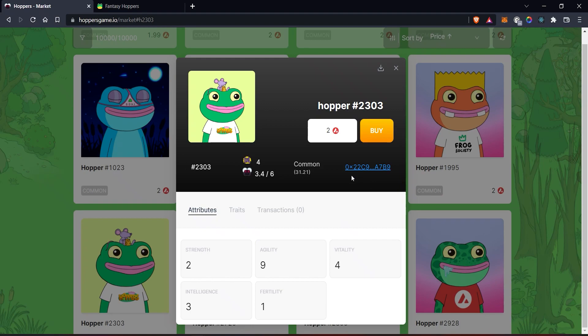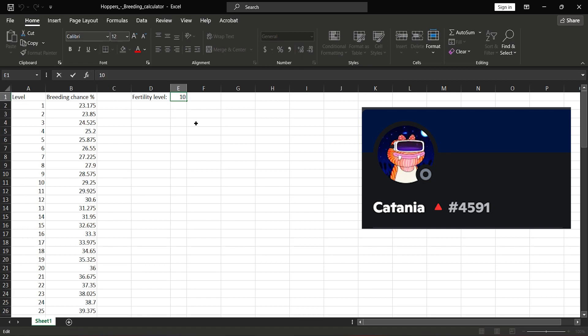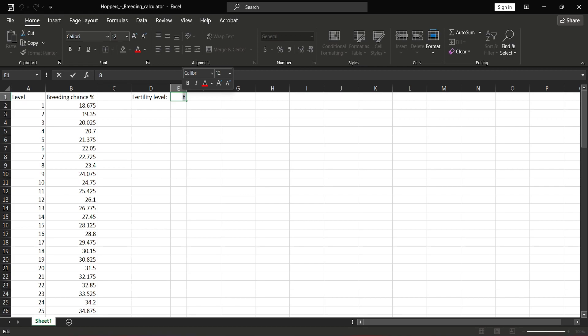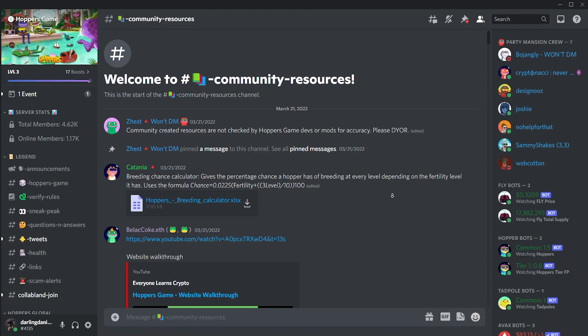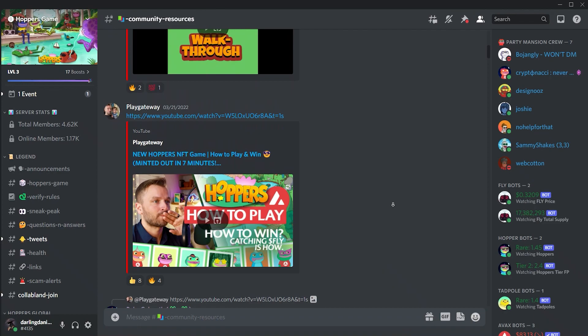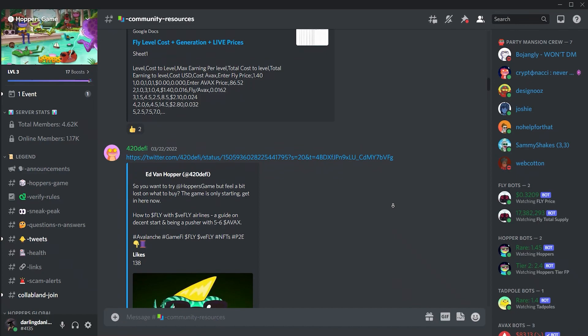It's sure to be rewarding in the long run. To help you with the calculation, here's another neat tool by Catania on Discord — check the link in the description to download this fertility calculator. Almost all the tools you need have been provided by the community, and they did it all for free. I would strongly advise you to join the Hopper's Discord and go into the community resources channel, where you will see all of these tools I've mentioned and more. Just use these tools and follow in the footsteps of those before you, and you'll be making progress with this game in no time. Have fun playing, stay safe, and until next time — Earn On Gamers, you deserve it!